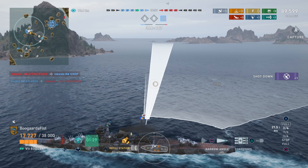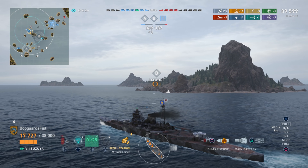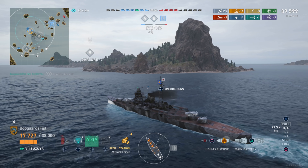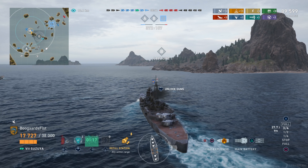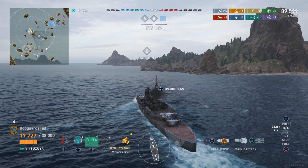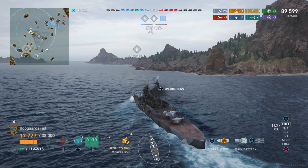Throwing out some zoning torps here — looking at the map, we've got a destroyer on the loose. That's the final piece of this puzzle. Once we take him out, there should be really no reason we'd ever lose this game. So we'll just throw them out there — no harm if they don't hit. Then we're going to move into B and try to lock up the win.